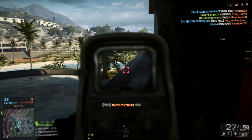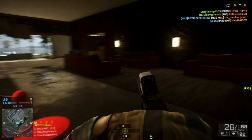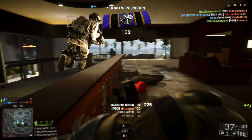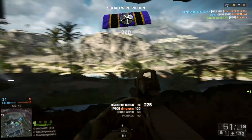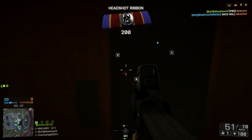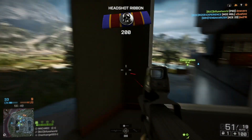In BF4 the fact that mortars are remote means that a player using one can set it up out in the open and camp in a safe corner somewhere to fire it. This means that even if the mortar itself is destroyed the enemy player can just put down an ammo box and deploy mortar after mortar for the entire round dropping shell after shell on top of the MCOMs.